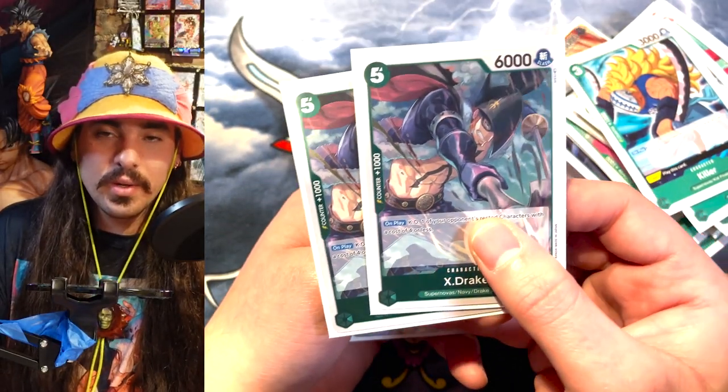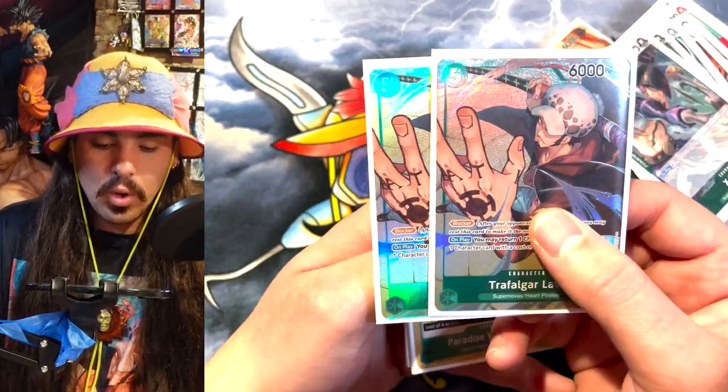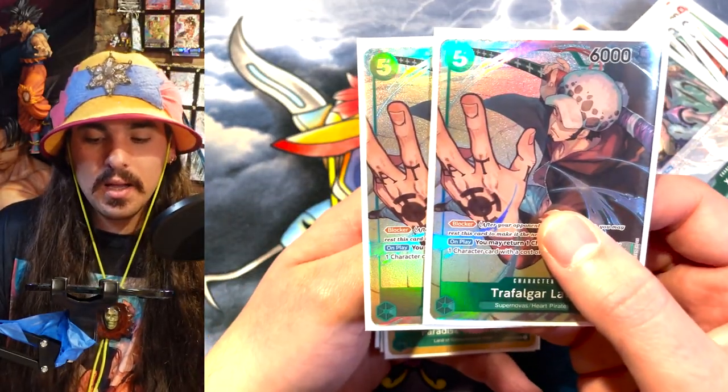Drake is also really good. On play, he removes a four cost, and then you have a 6k body.